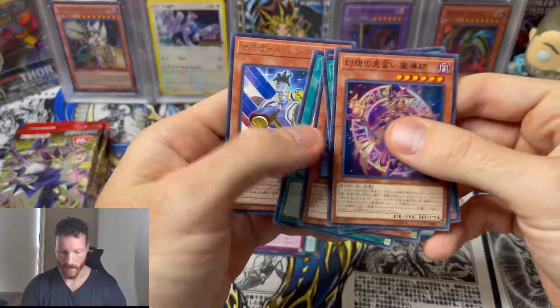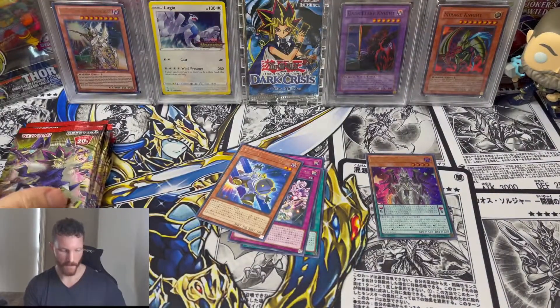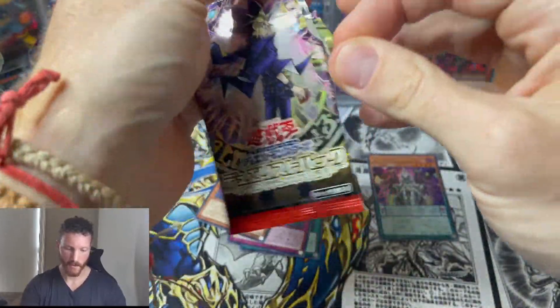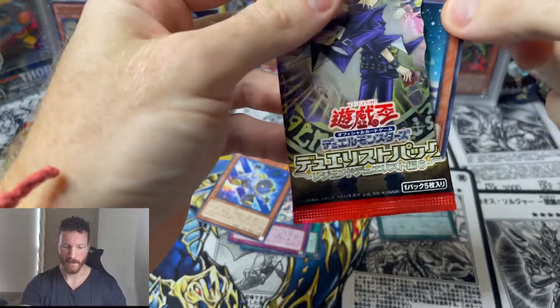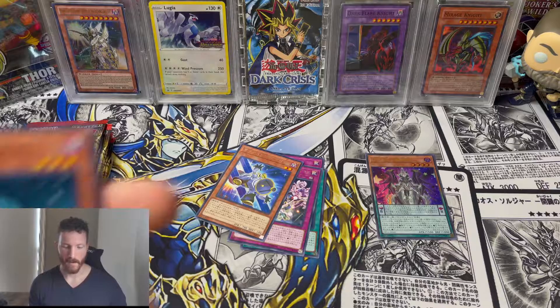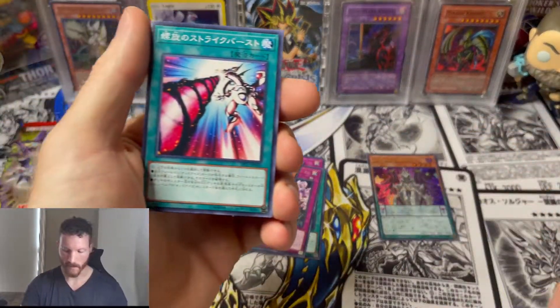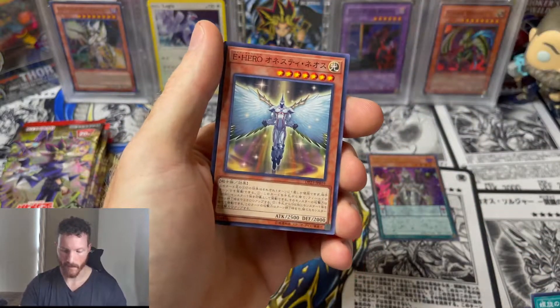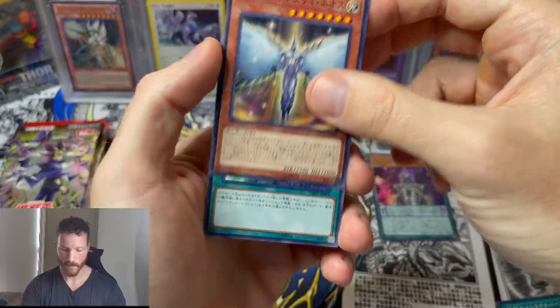One ultra rare per box, could be five for all I know. Another Apprentice Illusion Magician. At least they made these easy to open — these little tabs are actually really nice when they want to work. We got a Magician's Rod. Elemental Hero — Honest Neos I think that's what that one is.